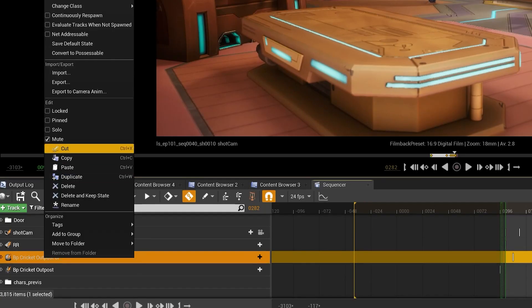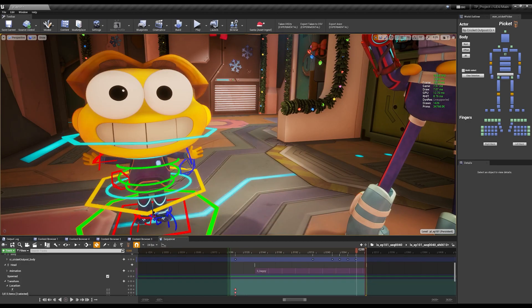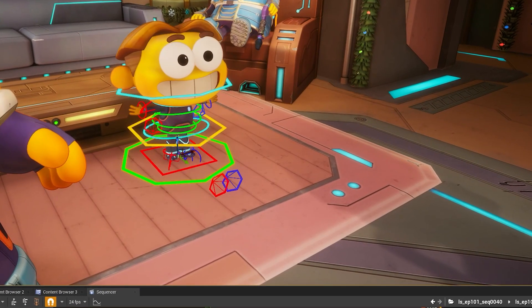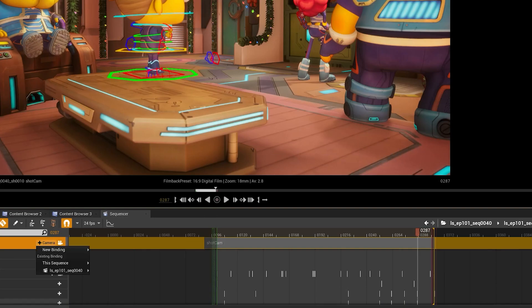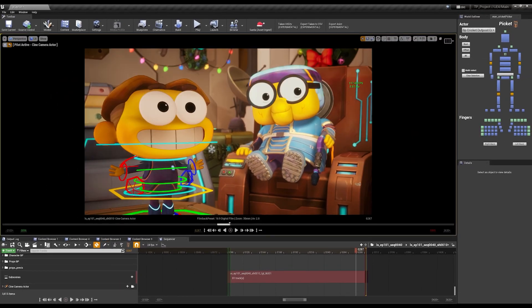We were fairly late in the game and wanted to redo a pretty heavy, lengthy sequence that ordinarily would have been a showstopper. I was able to sit with the showrunner and, in about two hours — using existing animation and new control rig animation added on the fly — we were able to redo the entire three-minute sequence. I don't even know if it would have been possible in a regular pipeline.